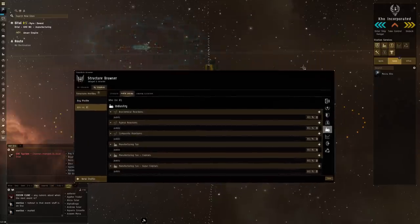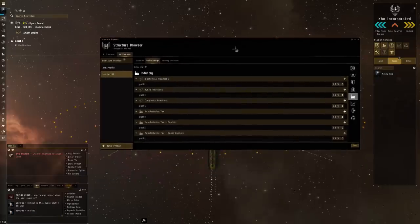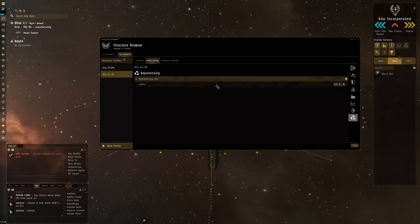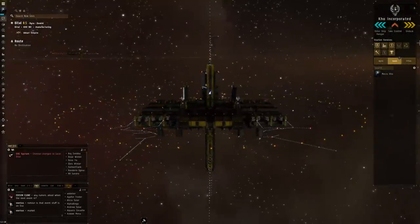What the hell was that? That is apparently an Azbel coming online all the way in the background, so we'll have to fly over there. All my industry facilities are public with the lowest tax. Then the Market Hub - I'm also going to put that at 0.1% tax, not zero, just to keep an eye on how many transactions are happening. Navigation is specifically for jump bridges and cynosural beacons which I'm not using, but you can work with access lists there too. Reprocessing is also free for people who want to use it in Detail.